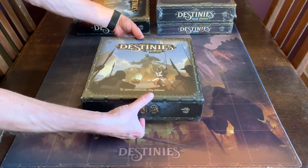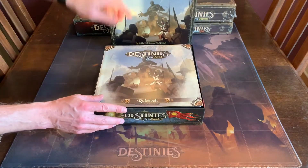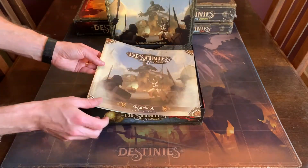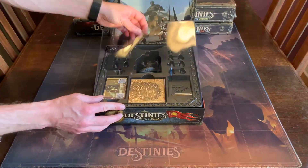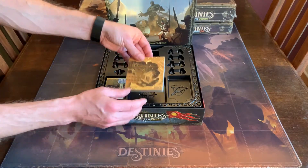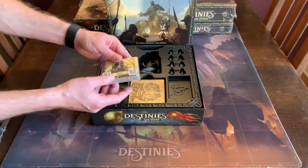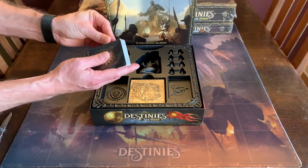This is a pretty lightweight box where you have the rulebook with some extra rules for just the Sea of Sand expansion. You have some extra map tiles to go with the game, and also new characters and maybe some new items. We will check.